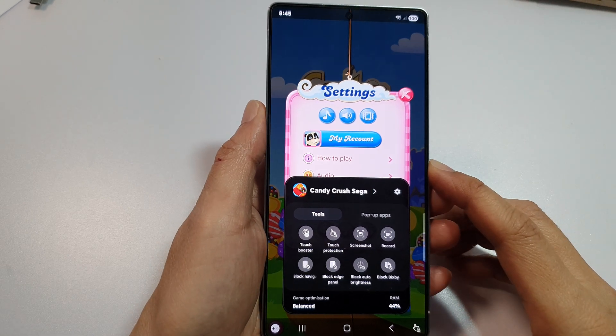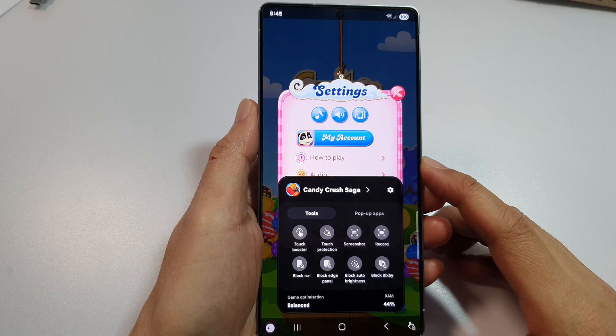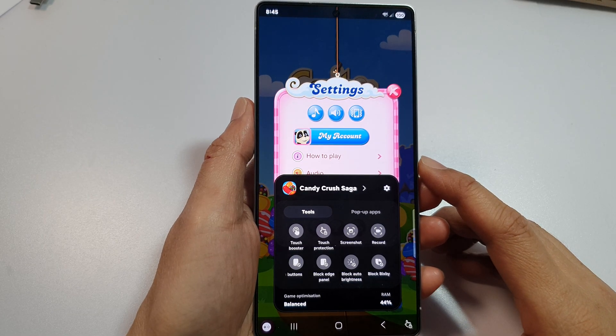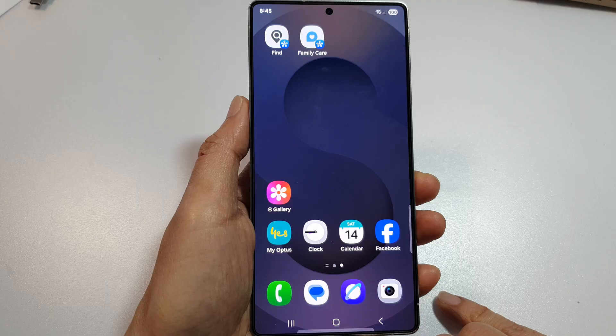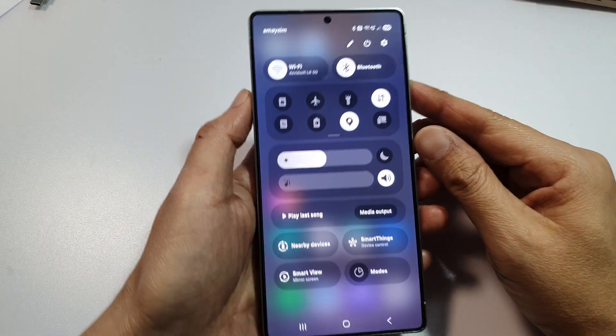How to prevent pop-up notifications during a game on the Samsung Galaxy S23, S24, or S25 series. First, tap on the home button to return back to the home screen. Then on the home screen, swipe down at the top to open up quick settings.